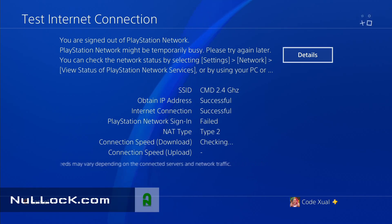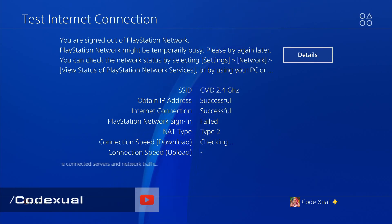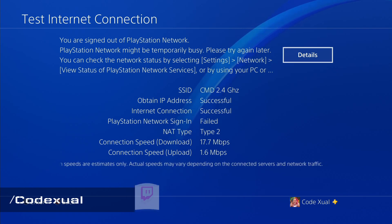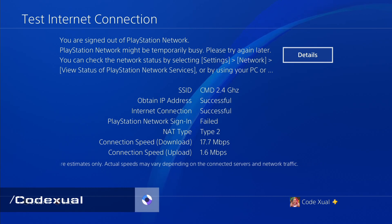As you can see on the SSID, CMD 2.4 gigahertz — if your PS4 is 5 gigahertz enabled and your router has 5 gigahertz, connect to that Wi-Fi because you'll have more promising speeds over 5 gigahertz instead of 2.4.